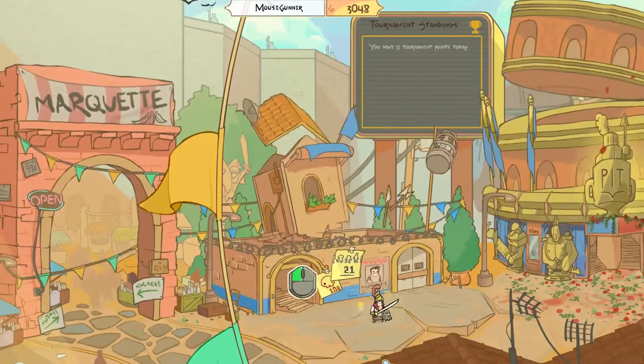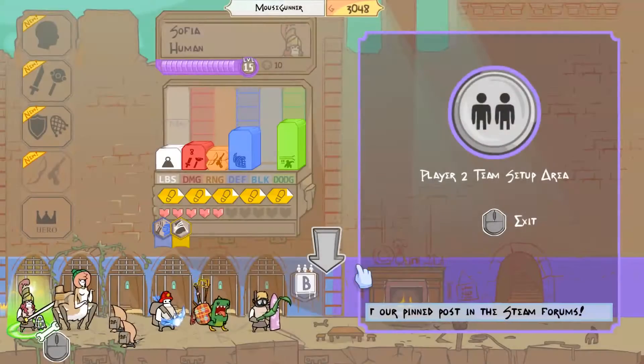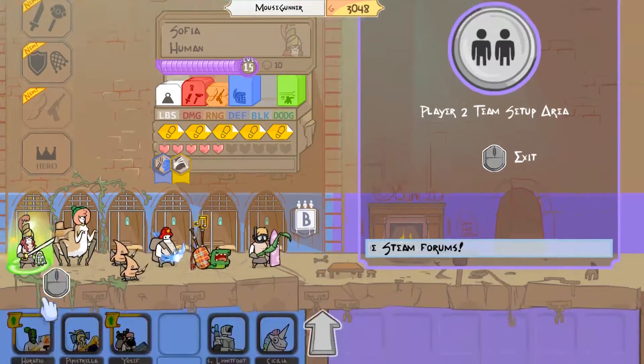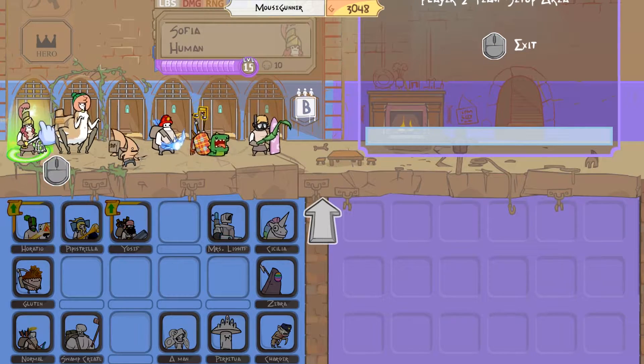Hello and welcome! This is Mousecutter and we're back with some more Pit People. I think it's time to get back onto the side quest. To do that, I'd like to switch over to my A-Team, but first we're going to have to switch out Sophia here.